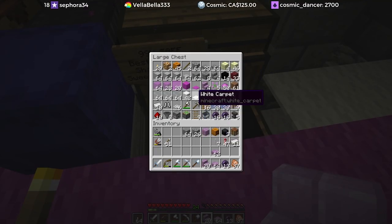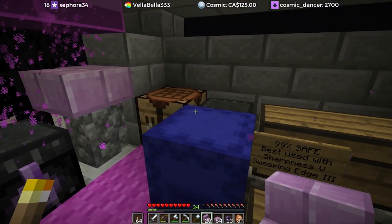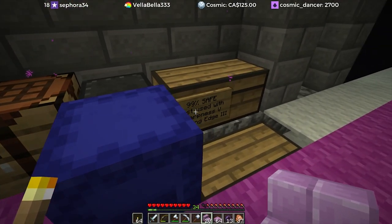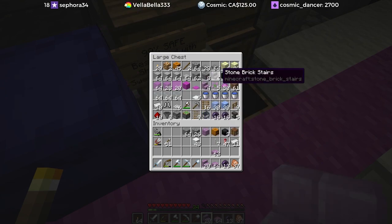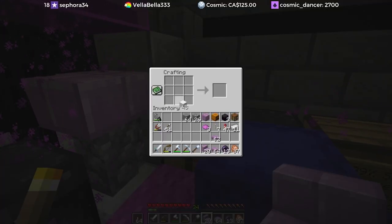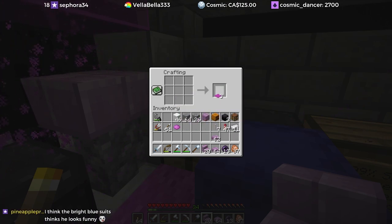The other thing I discovered — I can't believe I forgot about this — but in 1.14 they changed the way you can dye stuff. It doesn't work with regular wool one-to-one: you get two wool and from those two wool you get three carpet, but you use a bunch of dye that way.